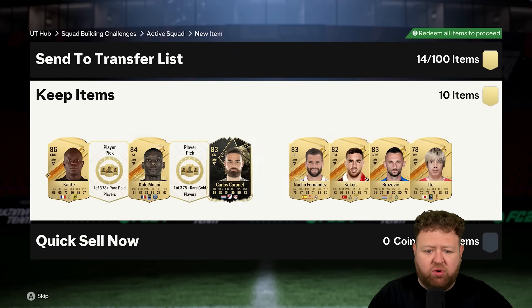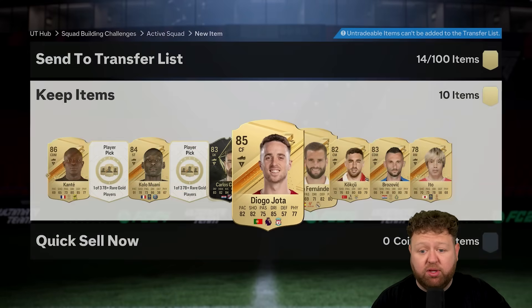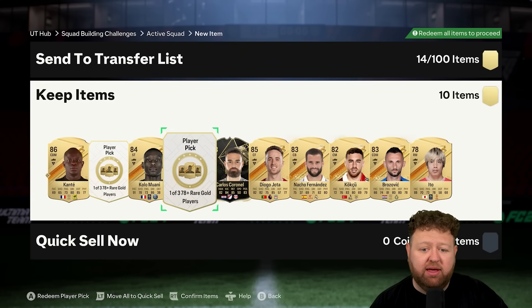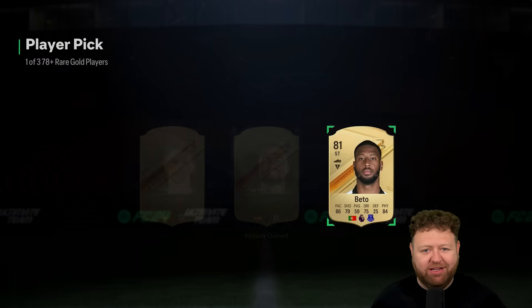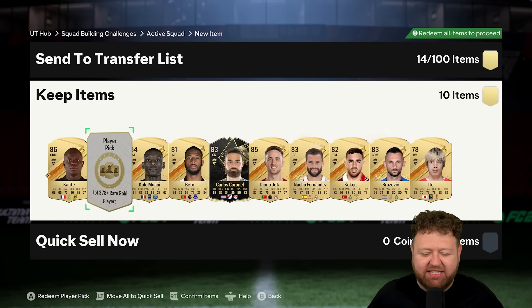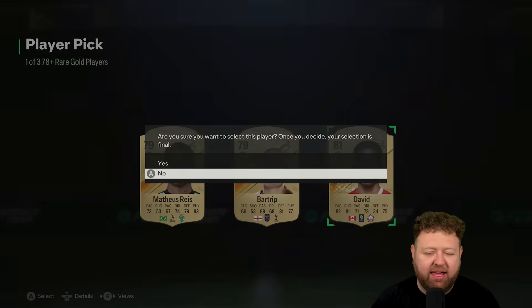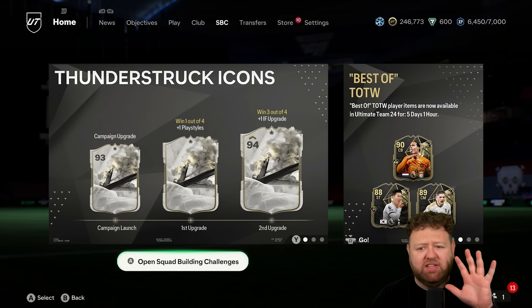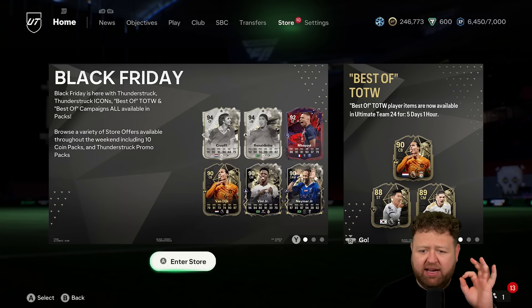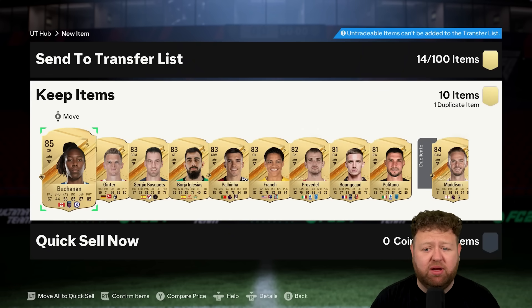The first batch of player picks is not going too bad. We've had an 86, an 84, an 85, and a team of the week, which are worth their weight in gold at the moment for the daily 83-times-10s and all the other SBCs. Then we end it off with an 81 — some decent fodder from that. It requires five players for the 78-plus player pick, and it's one of three — I think that is phenomenally good value and you should definitely do it.